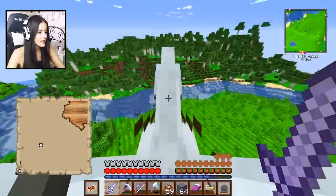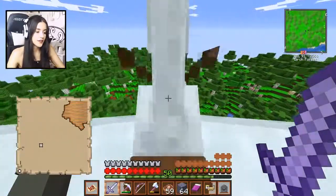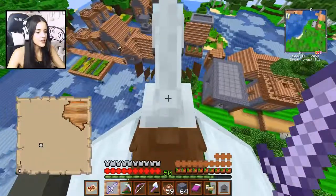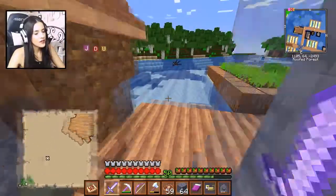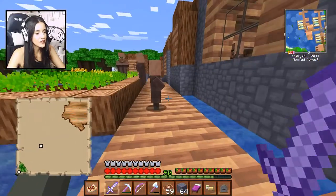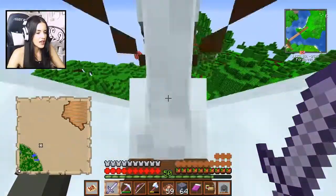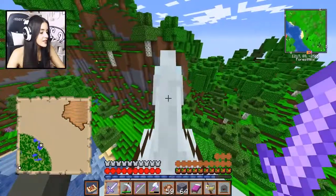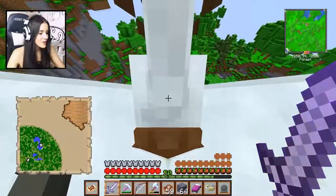I honestly have no idea what kind of treasure there could be, so it could be pretty disappointing. Oh, a village! I'm gonna have to stop here. Do you guys have a blacksmith? Oh wait — have we been here? There's dirt right here. Well if I haven't been here then I guess Cody has. I actually didn't even check if they had a cartographer, but I can always check on the way back. The map is starting to load in — I'm moving, we're almost there!